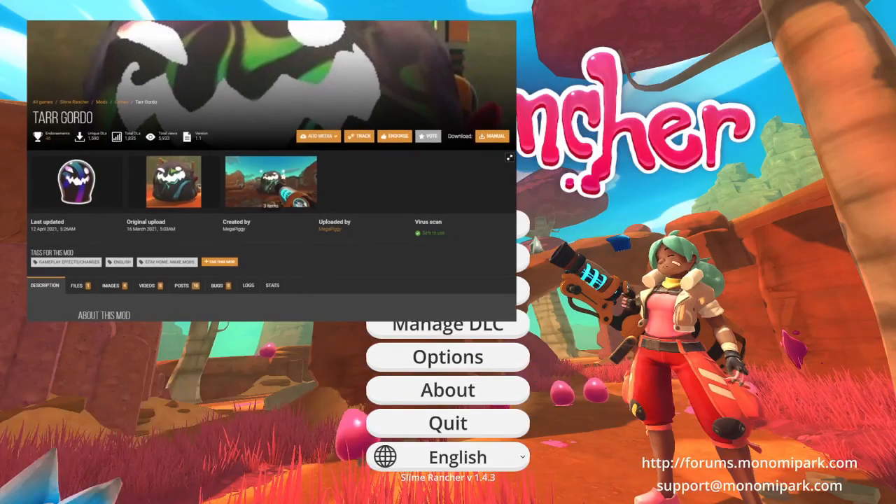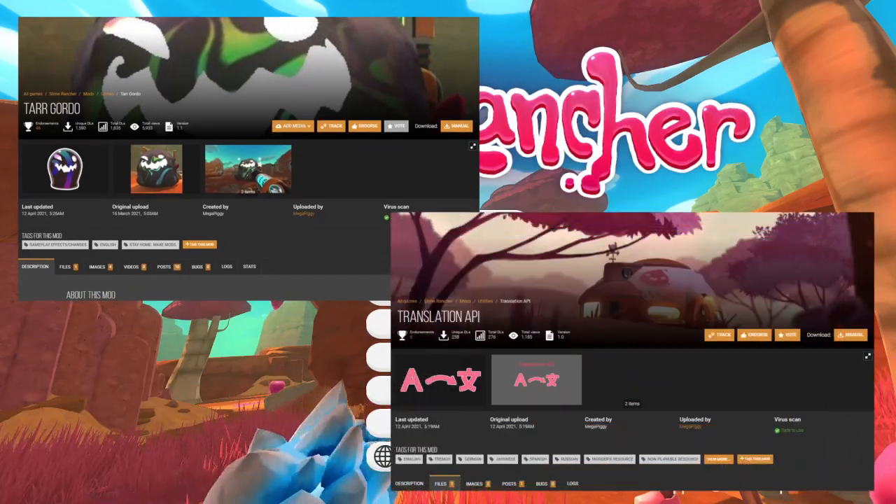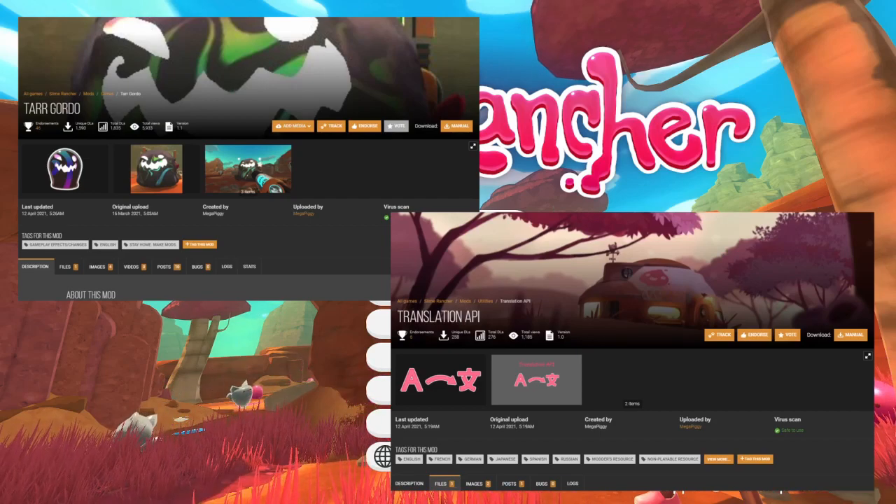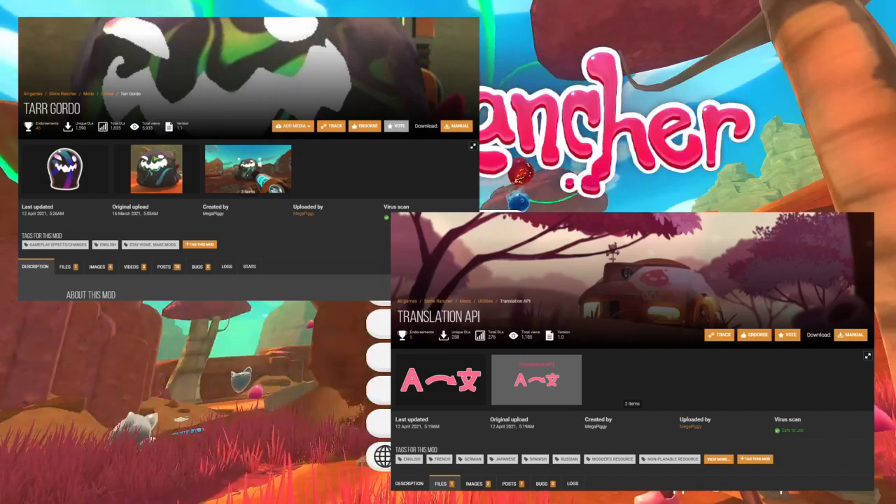One thing to note with this mod is that it uses the Slime Translation API, so when you install Tar Gordos, make sure to also get the API, which installs the same way that any other mod does.